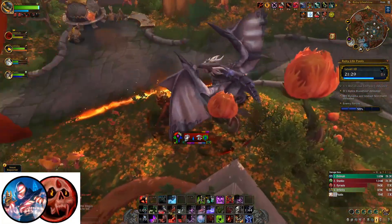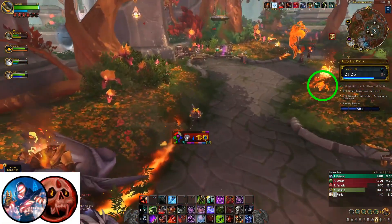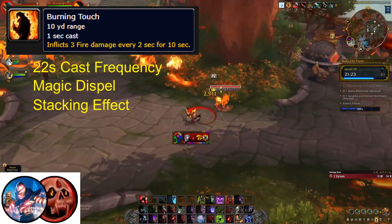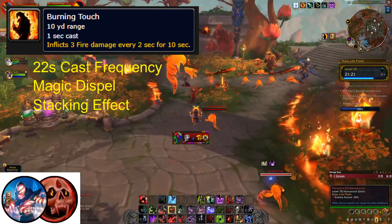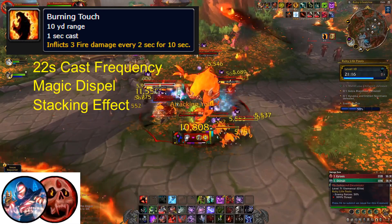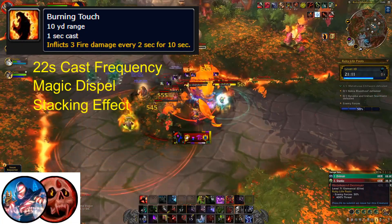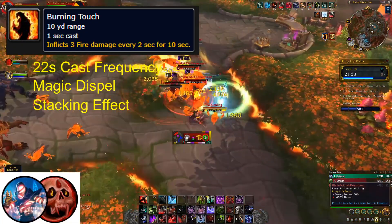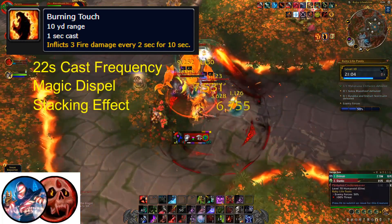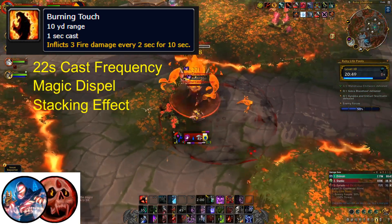A large number of weak fire elemental enemies called Scorchlings can be found throughout the area before the second boss. These small elementals have only one ability, Burning Touch, which is a fast-casting interruptible spell that places a stacking fire dot on their threat target. This ability will recast if you stop it with other types of crowd control, the cast frequency is every 22 seconds, and the debuff duration is 10 seconds. You shouldn't have too many issues with the stacking dot getting out of control, though the debuff can be removed with magic dispels if needed.